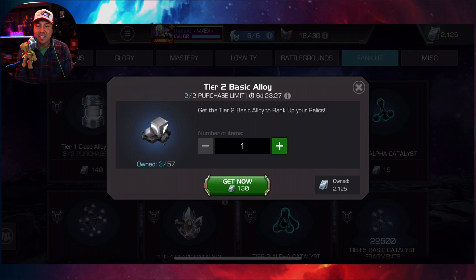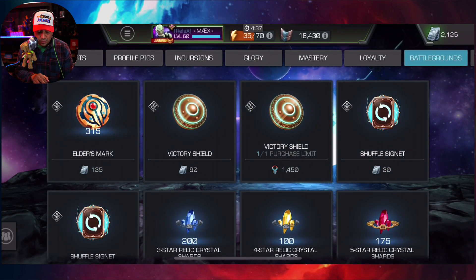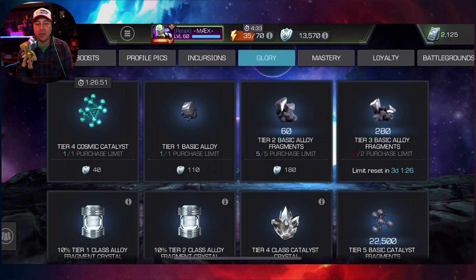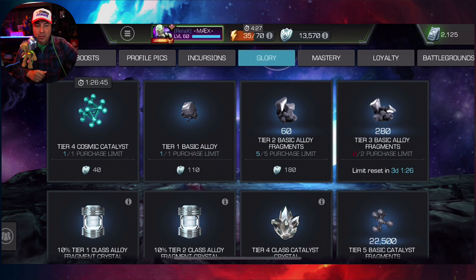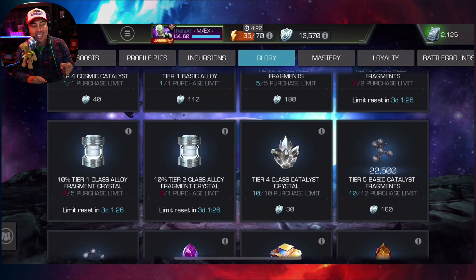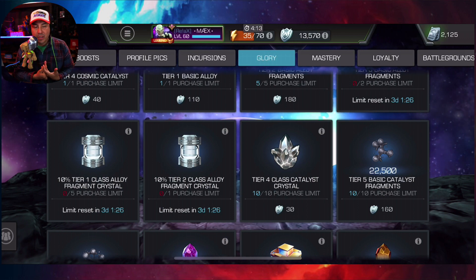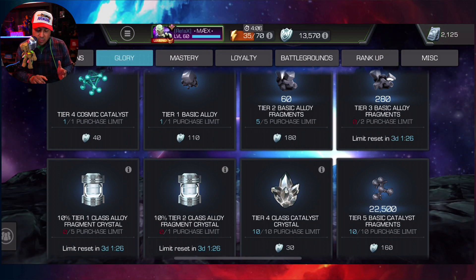Sometimes it pays to be patient, sometimes you can't afford to be patient. Relics have been out for a while and relic items have been in the glory store where you can purchase them for fragments. I can purchase a tier 1 for 110, some tier 2 fragments, and the 10% tier 1 class alloys — that's where my glory has been going.